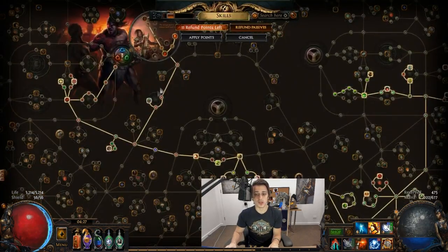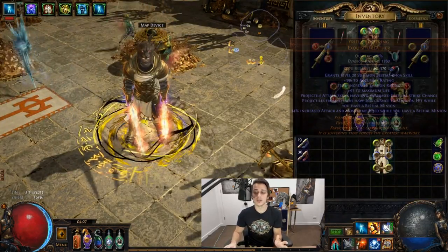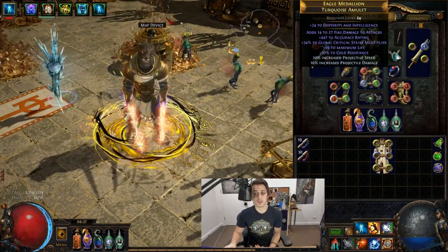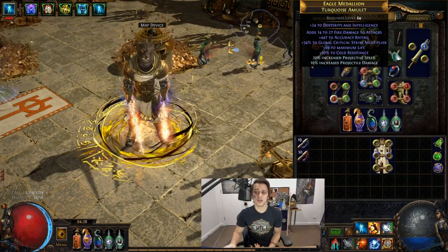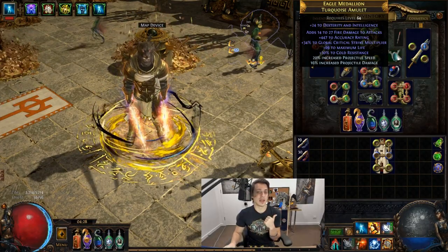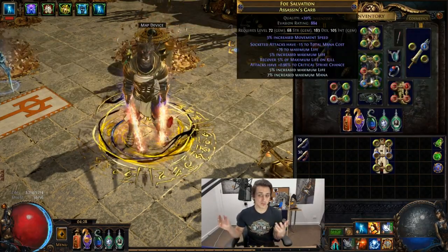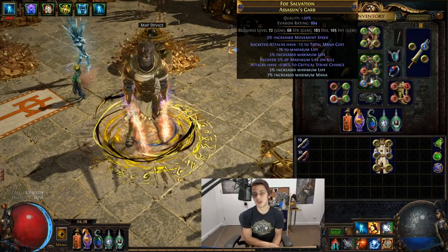Before the new chest I was using a Clarity Watcher's Eye with minus 10 mana cost, and that was fine. But with this chest I really don't even need that Watcher's Eye anymore — maybe I want the minus mana cost craft elsewhere and do something completely different for the Watcher's Eye altogether. Ideally these days you want some minus mana cost through your rings, amulet, Watcher's Eye, or chest for a Spectral Throw build. It just feels way too good to pass up, but you could go without it using a Gemini Claw instead.